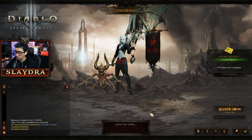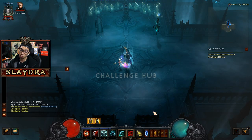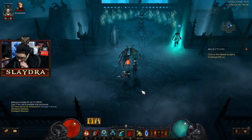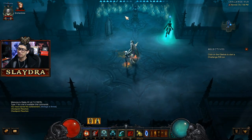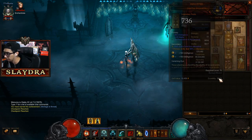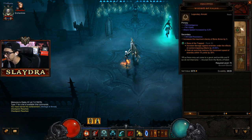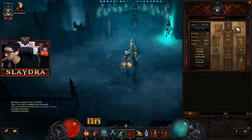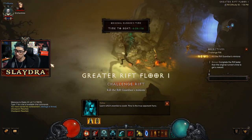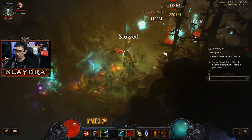Next we're going to do the challenge rift. This is going to give us a bunch of materials to actually craft weapons. What is new this season is legendary soul shards. I'm going to figure out what this challenge rift build is first — it looks like it's a LoD build so everything does damage. Let's see what multipliers we have.